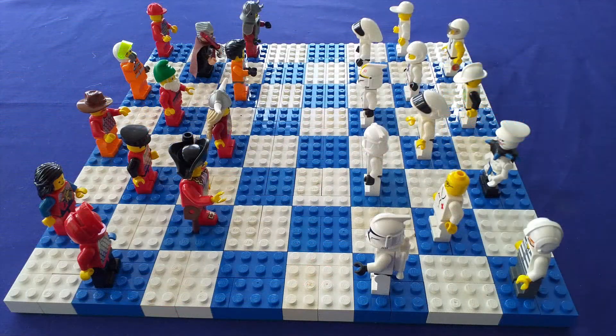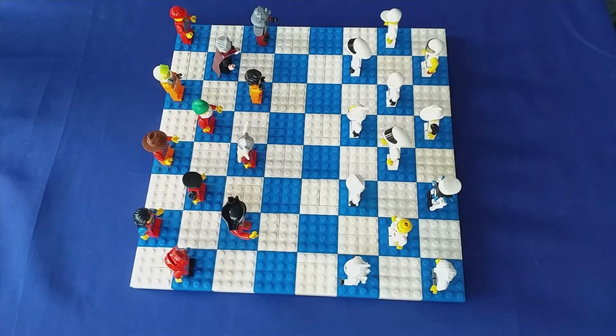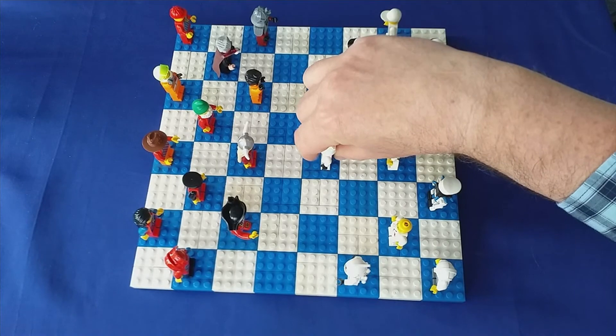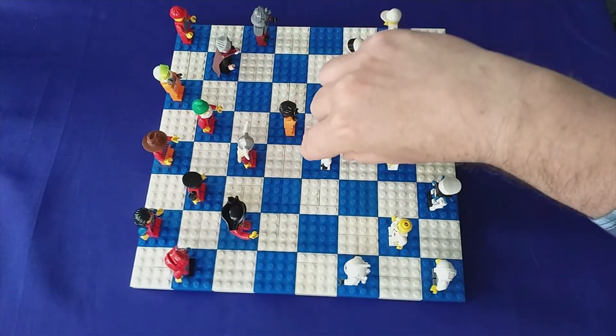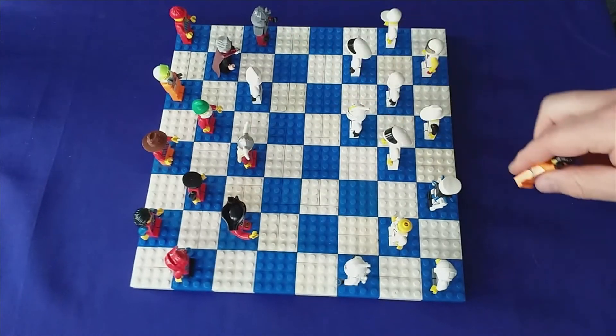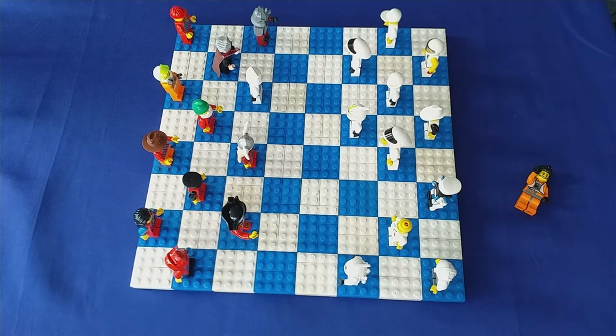So here's my build as an example. This is my game of LEGO minifigure draughts or checkers. I've made the board out of blue and white bricks. Each side needs 12 minifigures and I managed to get one team of white and one team of mainly red. Each team takes it in turns moving one of their figures diagonally around the board, and then you can take a figure by jumping over like that. You keep going until one team loses all their pieces and the other team is the winner.